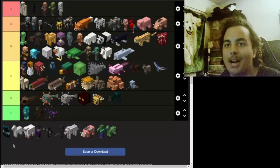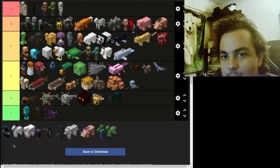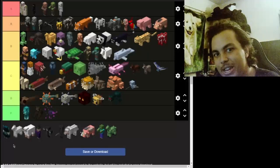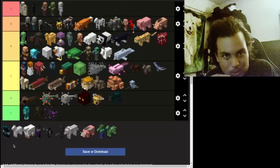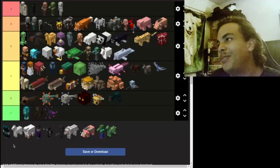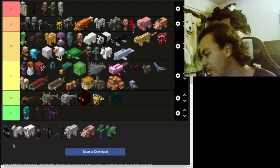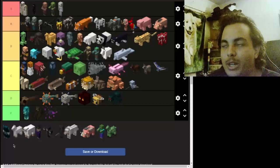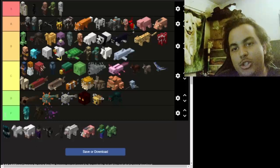Now we got the warden — from 1.19. The warden by far is the most scariest mob out there of all the mobs. It gives you that creepy feeling — it's becoming like a horror game once you're going into the depths of the caves. Hopefully we get one on camera sometime. The warden is pretty cool overall.